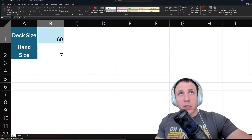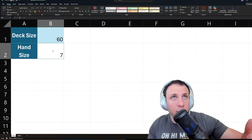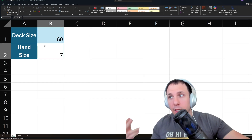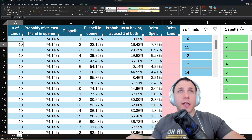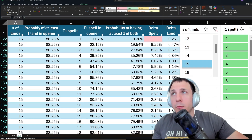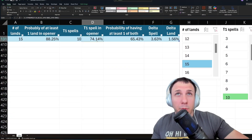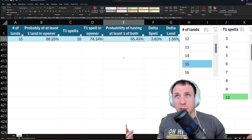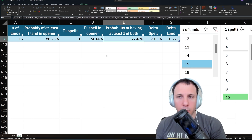Enter my calculator. The first thing you do is list your deck size, then your hand size which is 7. If you're on the draw you could put 8, or you could ask what are the chances that I'll have it when I have 8, 9, 10 cards in hand — but we'll get into that later. We're going to assume a 60-card deck and a 7-card hand. The number of lands was 15 and the number of turn 1 spells was 10. Even though the hypergeometric calculator said 74 and even though it said 88, there's about a 65.5% chance that you'll actually get to be proactive on turn 1 with a green spell with that current configuration.